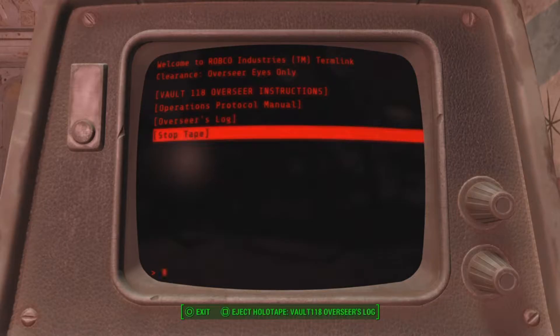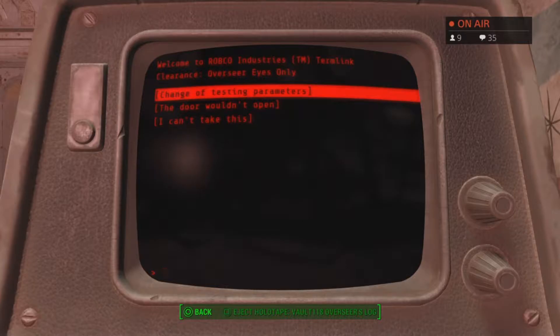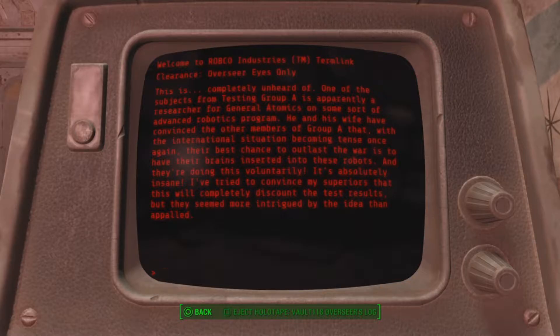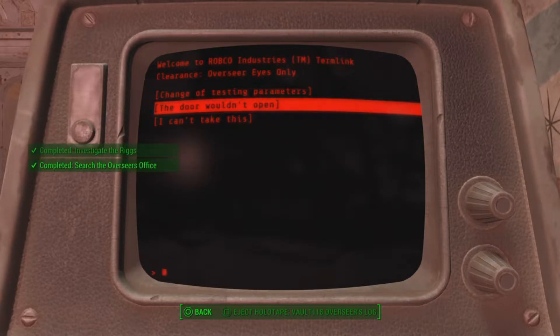Oh my god, it's a pirate hat — I could be a pirate if I wanted to. That's just skulls, and those are books, and that's stuff on the floor. Right, back to the overseer's office. The detective's life isn't an easy one but it rarely lacks for excitement — true. Oh, you have a beautiful clean shiny vault.